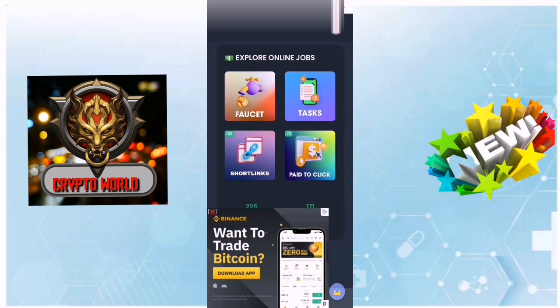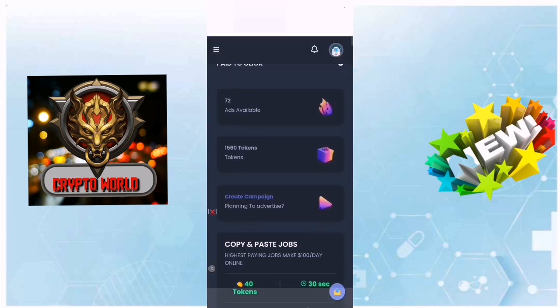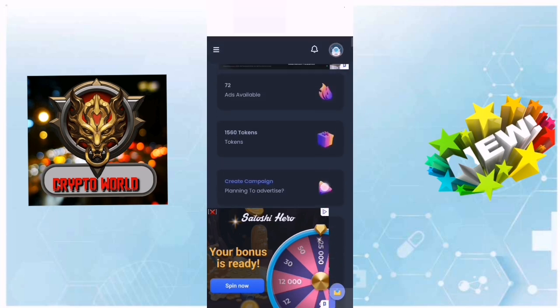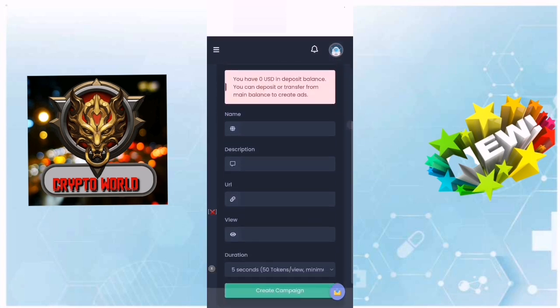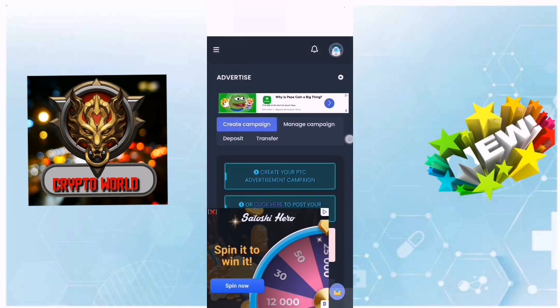We will use faucet, tasks, short links, and paid-to-click. There are also many links to do every day. Also, you can advertise on this site — if you want to advertise a link, you can do so here.